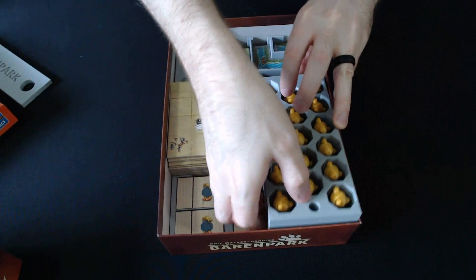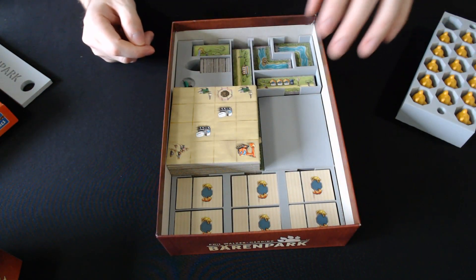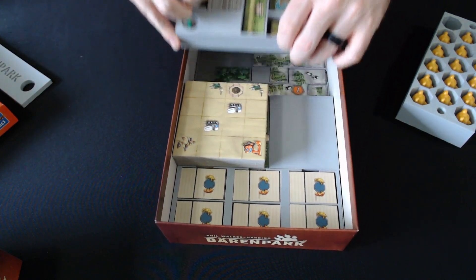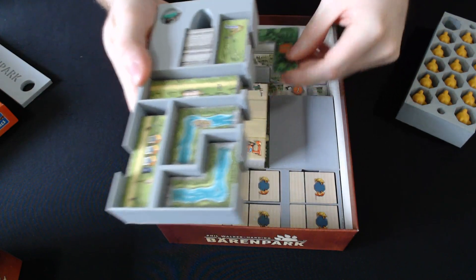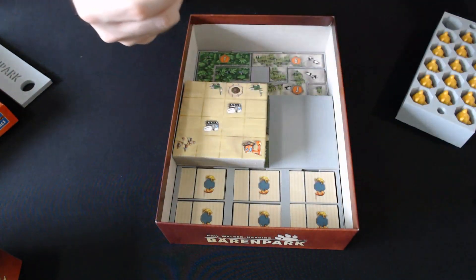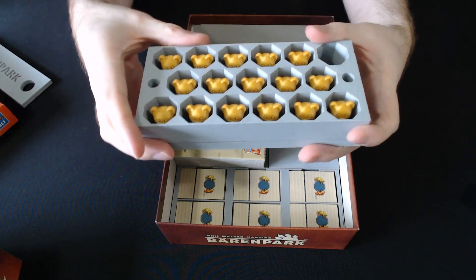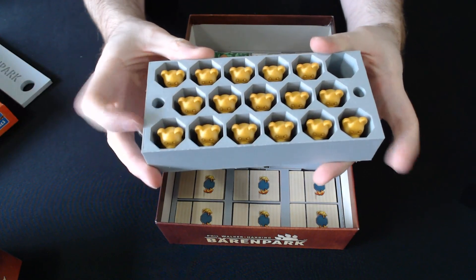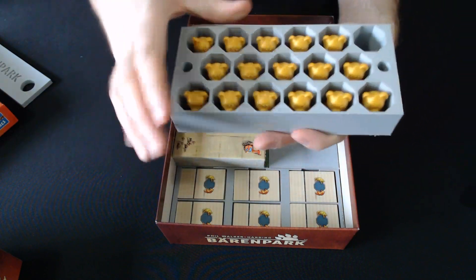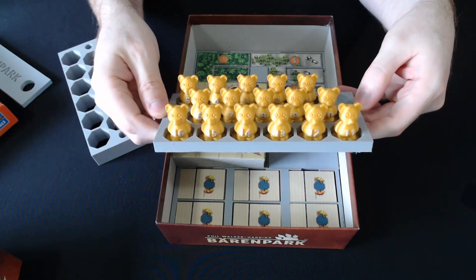Then we have stacks for the park terrain tiles and the wheelbarrow tiles, and then more of the gold tiles. Again, this is designed the same way. The bear statue tray is designed in two parts. The upper part is mostly to even things out and keep the bears from shifting around during storage, but during gameplay you can take that off and the bears are visible that way.